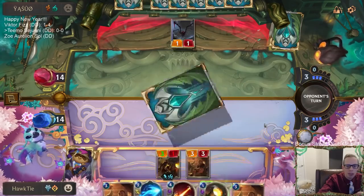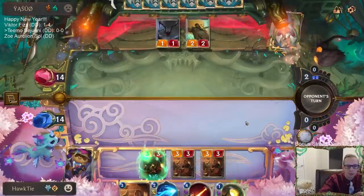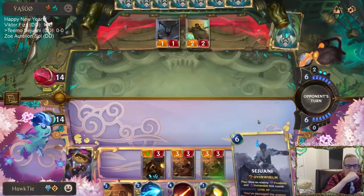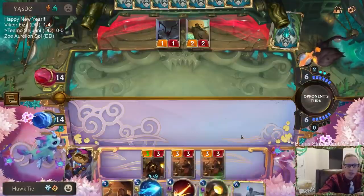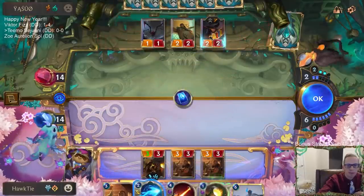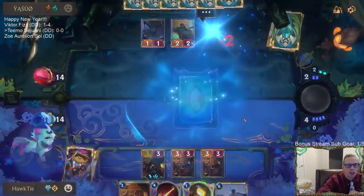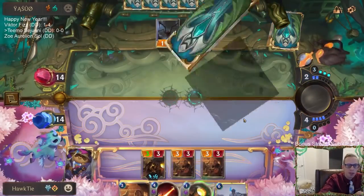I hope they give me priority again. Sejuani is at three - we can make her four this turn. I like doing this in response to their spell, so the top card might be something like Glimpse Beyond, which would give them good value otherwise.